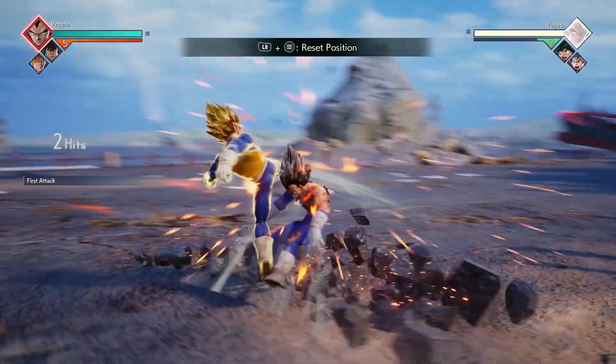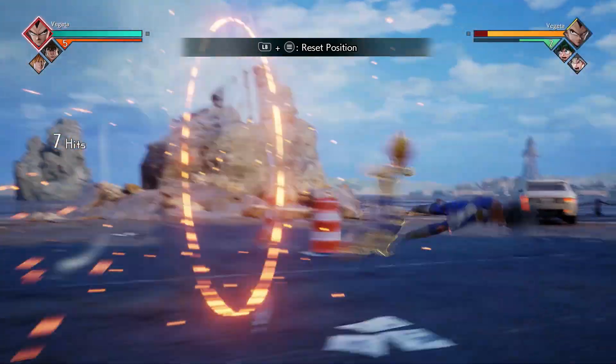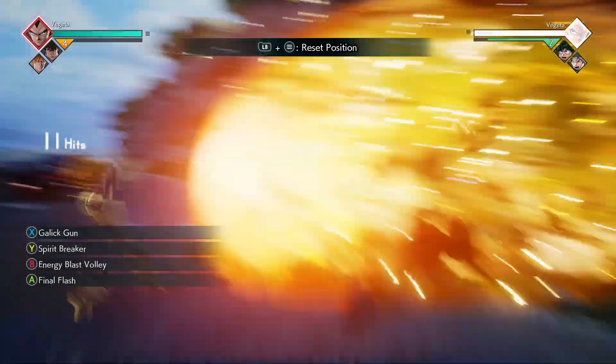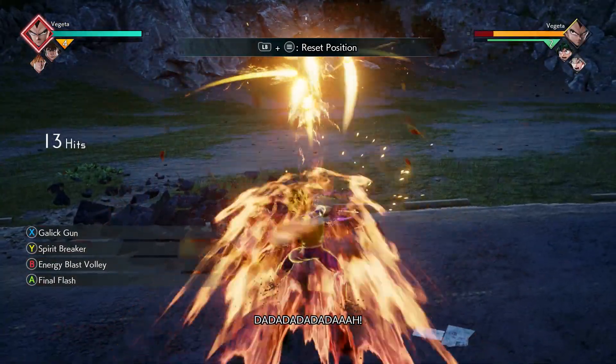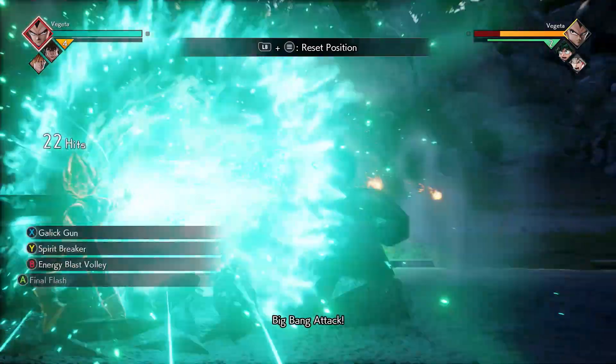Next combo, you're going to do down X three times. After the third X, do a short delay, then five X's. On the last X, when you push away your opponent, you're going to do your energy volley attack — hold it down so you trigger your Big Bang Attack.